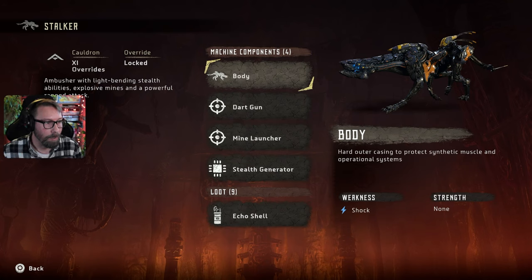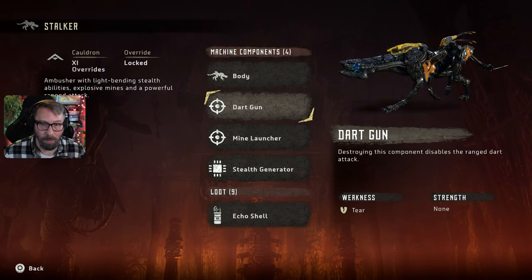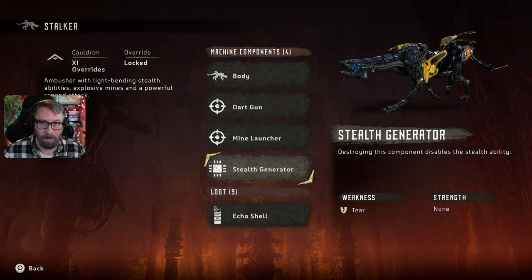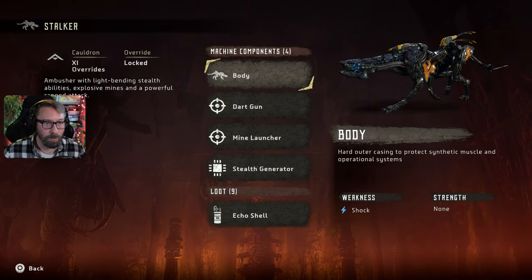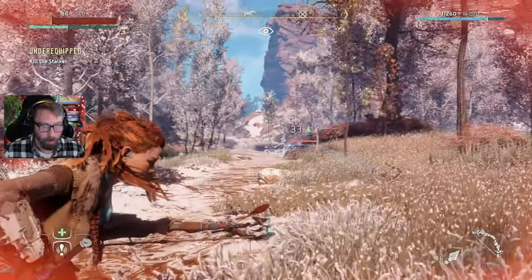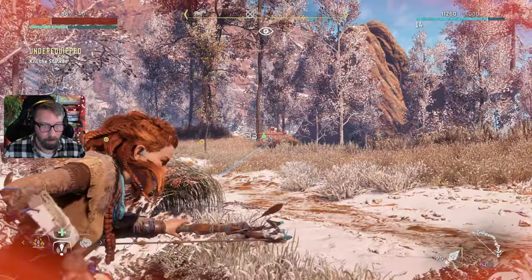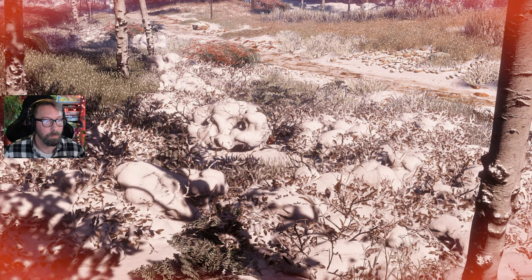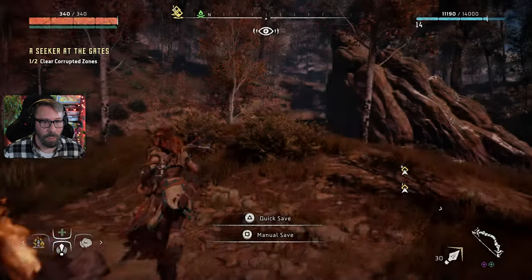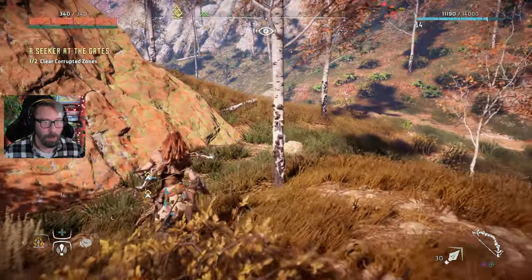XI or 11 — overrides locked. Ambusher with light-bending stealth abilities, explosive mines, and a powerful ranged attack. Body weakness to shock. Dart gun — destroying this component disables it from using it. Mine launcher — disables the explosive mine attack. Stealth generator — okay, stealth generator is on his side or underneath. Let's see if we can do this. Well, we're gonna call it then — we got him scanned though, and that's gonna stay with us right? Looks like they brought us back to our quick save. I'm gonna pass on that guy for a minute.